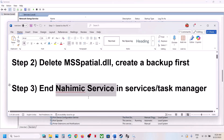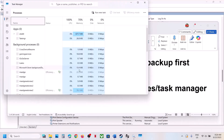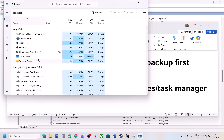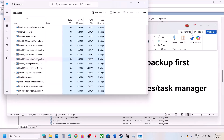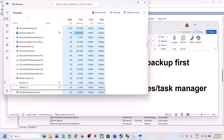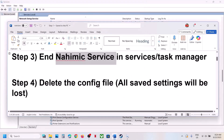This has worked for many players, so it might work for you. If you find Nahemic services, stop the service, disable it, and launch the game. Similarly, open Task Manager and under the Process tab, if you find anything that says Nahemic, right-click and click End Task, then launch the game.